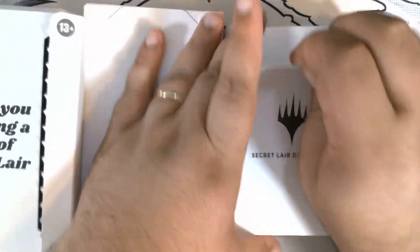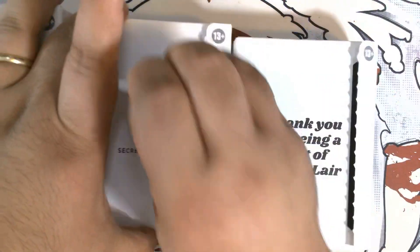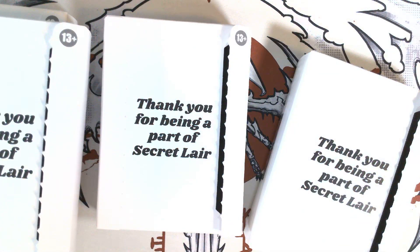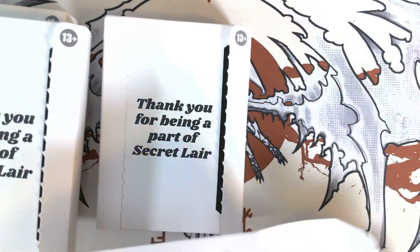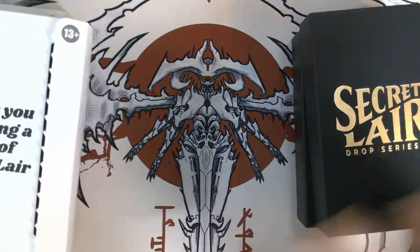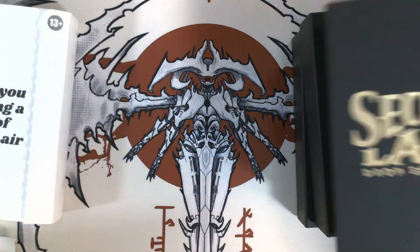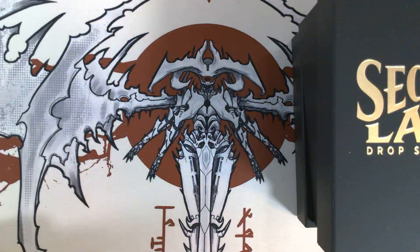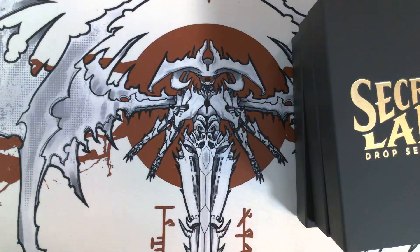Now these are the kind of transitionary design for the Secret Layers. They have the two-part clamshell — much better than the old-style Secret Layers, but not quite as good as the new envelopes. Although these boxes are kind of nice. I don't really have a lot of use for them because of how many I have.